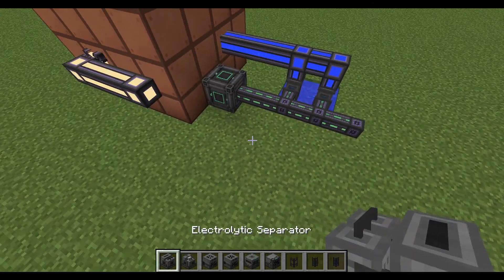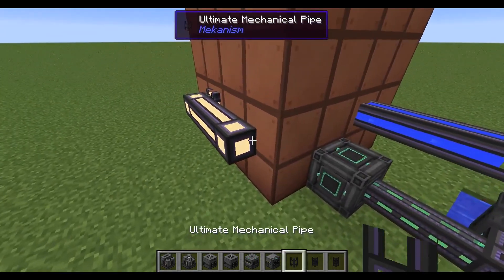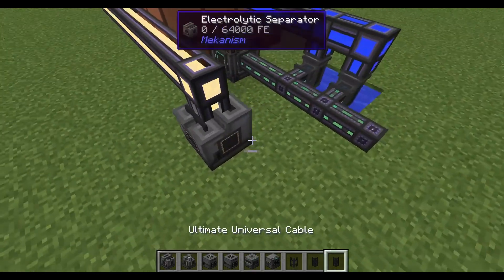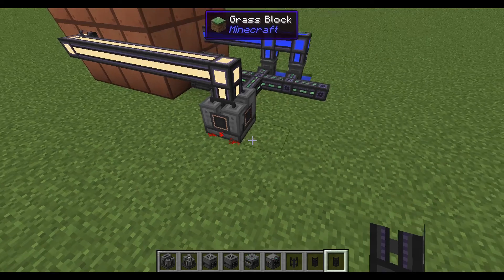The first thing you're going to want to do is place down an electrolytic separator that takes brine. It might be different than what you're used to — normally it takes water, but this one needs brine. With that, it will make sodium and chlorine. You don't ever need the sodium, so you can go ahead and dump the excess of that, but you will need the chlorine.